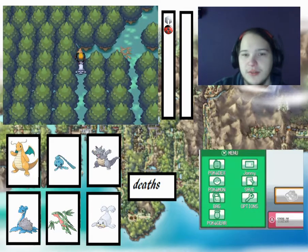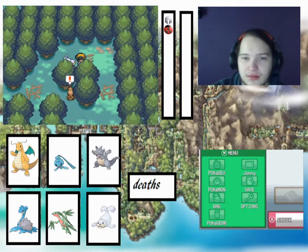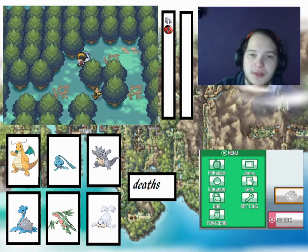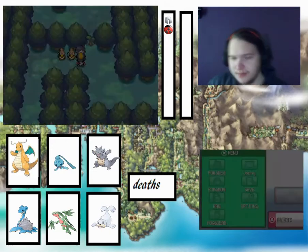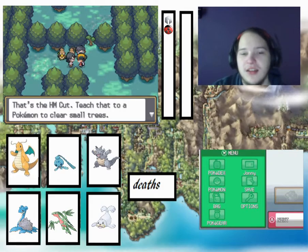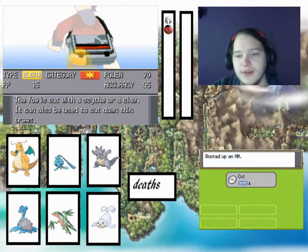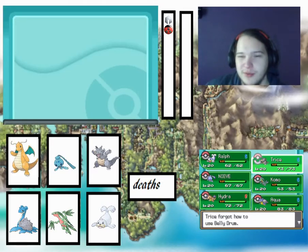Breezer seems to be very common. We need to catch him behind — turn like that, then we go left, down. Farfetch'd! Oh yes, thank you. We'll teach Cut, which has Power 75 — not bad, and no Electric type. We'll teach it to Trice, to get rid of Belladrum because Belladrum will make us very weak.